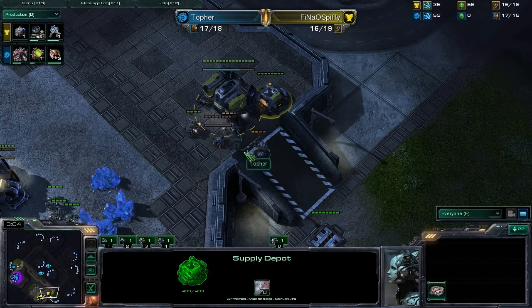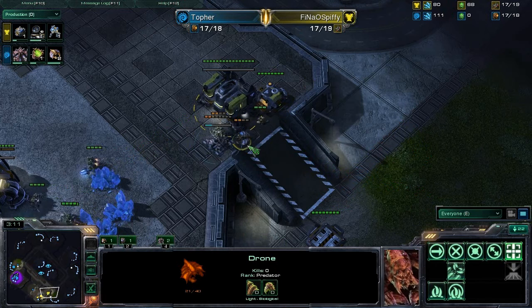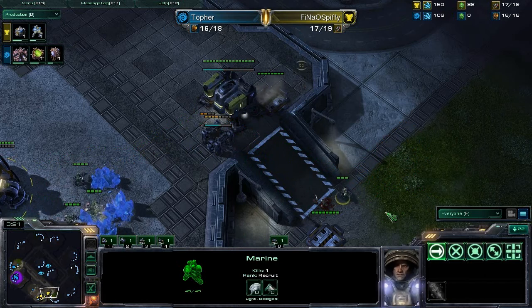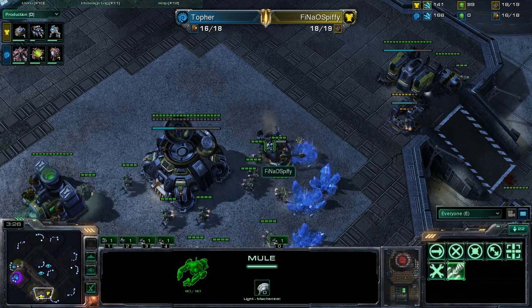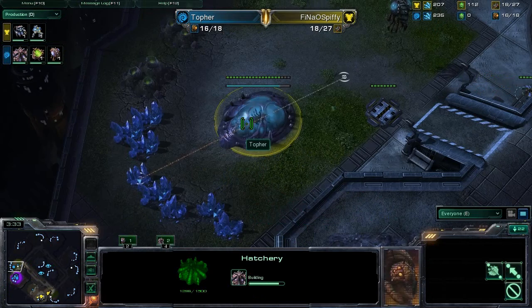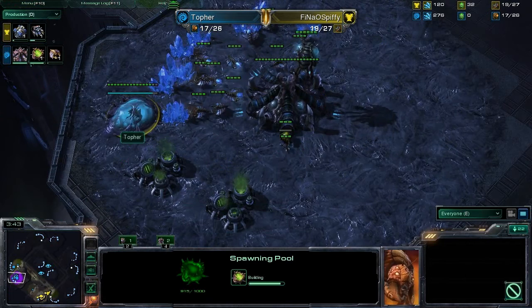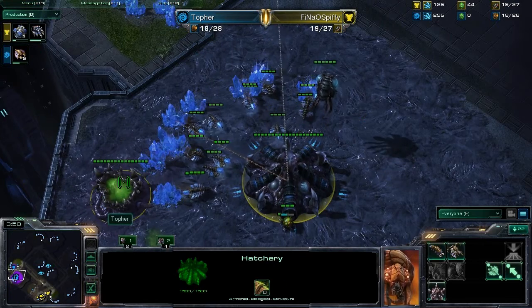Not a bad deal. There goes your Supply Depot. He is going to get as tricky as he possibly can and start doing some attacking. But here comes your first Marine — he is going to snipe that drone, nailing him with his trusty rifle. Looks like the Orbital Command has completed. We're going to see some Mules out on the field. Back at Topher's base, the hatchery is about to complete and he is in great shape. Spiffy has been scouting him and has seen just about everything, including the timing of the Spawning Pool.